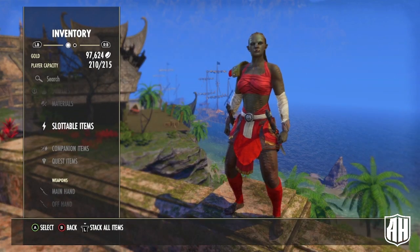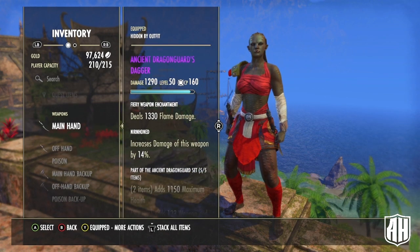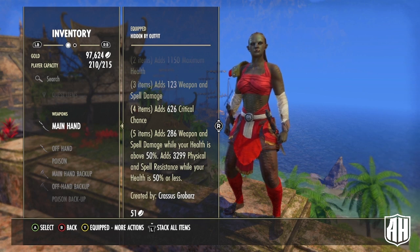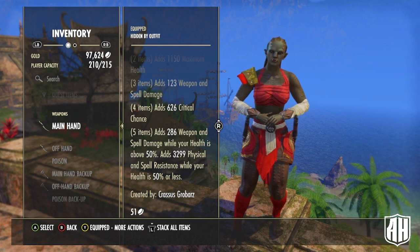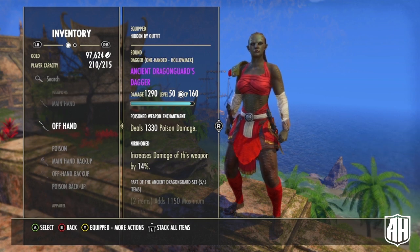Now on to gear. The first set is Ancient Dragon Guard — this is a craftable set. You get max health, weapon and spell damage, crit chance, and a bonus to weapon and spell damage when your health is above 50%. It also adds physical and spell resistance when your health is at 50% or below. Because of the mythic we're using, you're going to want that mitigation. We're going dual wield: main hand with a Fiery Weapon enchant, offhand Nirnhoned with a poison.